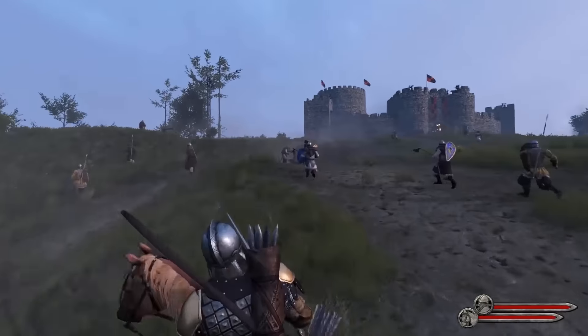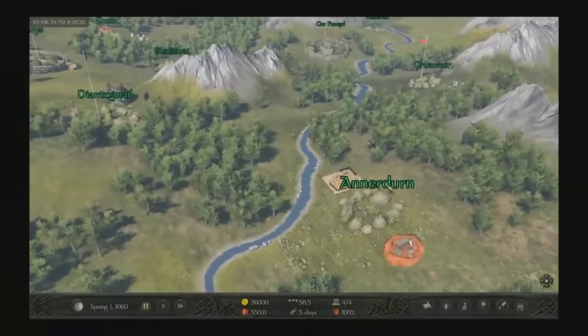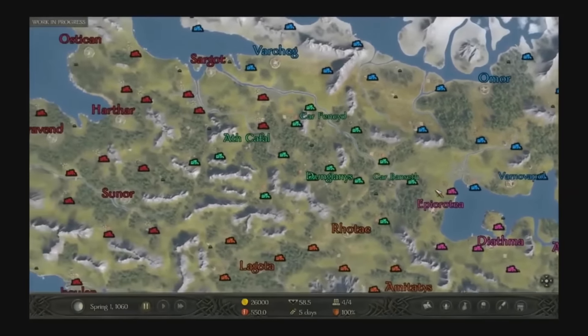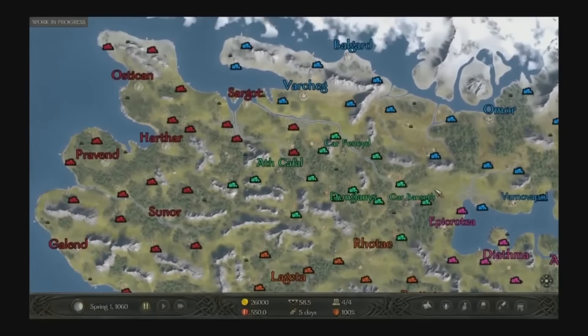Number 1: A dynamic world map. This new world map for Calradia is a lot more dynamic than Warband. The map now has seasons and will reflect that during the cold and hot months. You will also be able to build up your villages and possibly construct castles, visible from the world map and the bird's eye view.